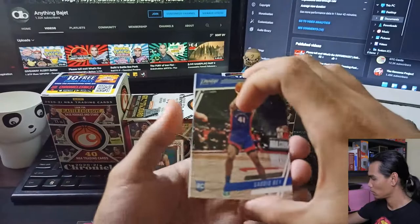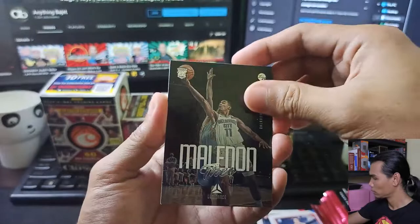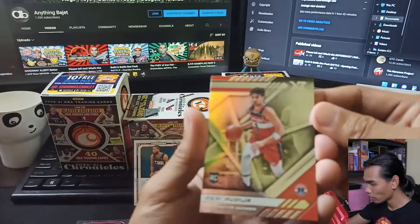For Box B pack 2: first card is a Prestige Saddiq Bey. Then a Luminance Theo Maledon. Another Obi Toppin Rookies and Stars. A pink Ben Simmons Luminance. And for our last card, Deni Avdija XR. We have plenty of different cards from this first pack of Box B.